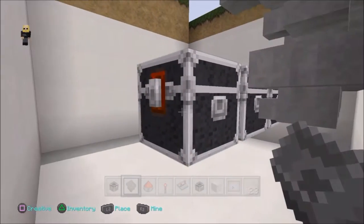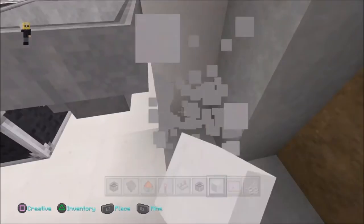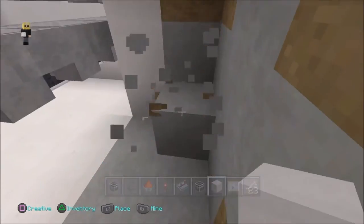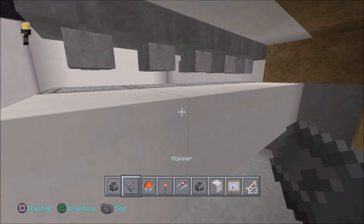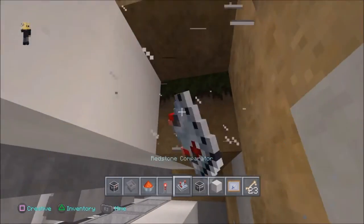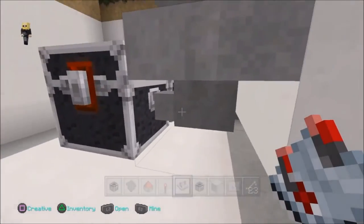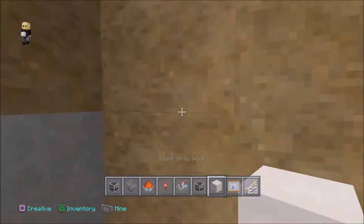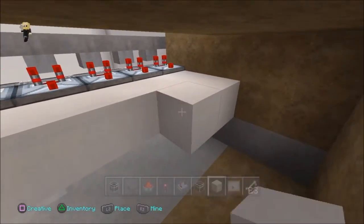Now we want hoppers faced inside of those chests by crouch-placing into them. So we have three rows of chests — the top row, the middle row, and the bottom row. Behind the bottom and middle row, you want to dig three blocks high, two wide, just to make a bit of space. We want another line here of a block of choice, and we're going to put comparators facing out. We put the comparators facing out — that's coming out from the center line of the hoppers, so that's where it's going to register.